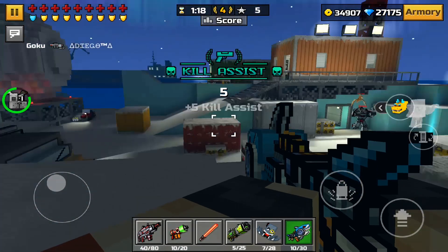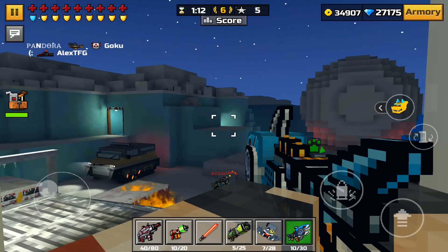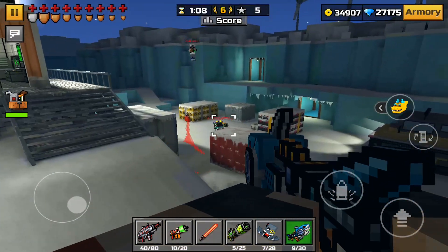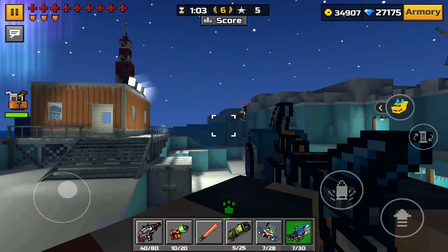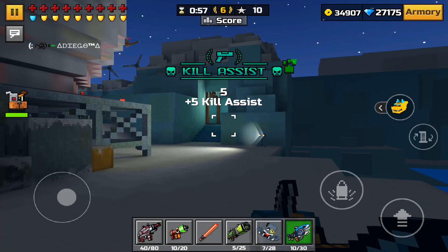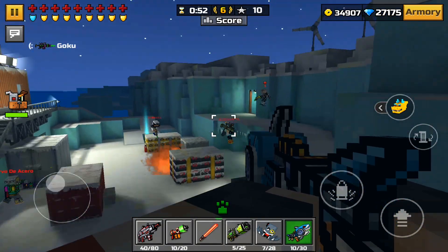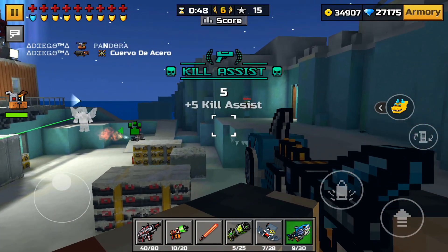Coming in at number one, this is the Spark Shark. The Spark Shark is both a decently powerful weapon and a pretty great-looking weapon — I literally mean very good-looking. It's a freaking shark that shoots electric balls at people, and it's just pretty cool in general. This is one of the lucky chest weapons; you can only get it through opening lucky chests, so it is a pretty hard weapon to get.